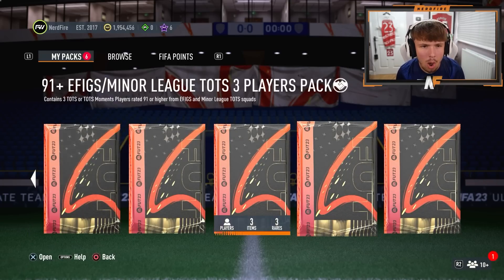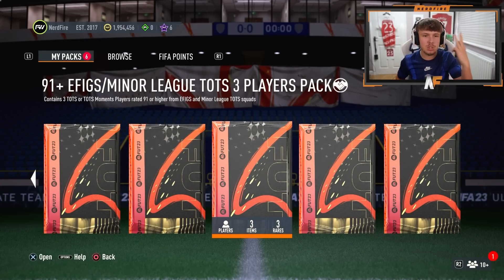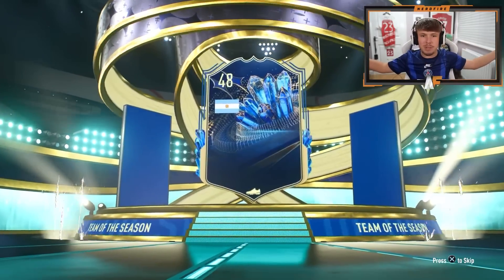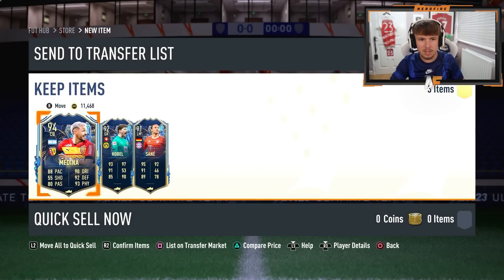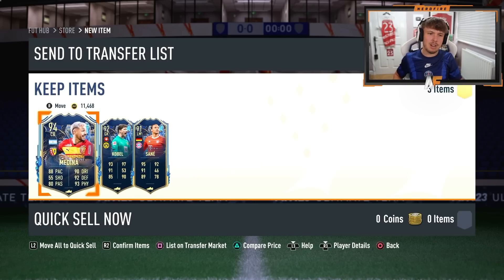Now we've got a lot of the good saved packs here. I've got this Team of the Season one that I'm gonna open up first — this is three Team of the Season tradable from Fut Champs rewards. You'll see the player picks probably later. Argentina center back Medina — I don't think he goes for much. We could still get someone good behind him though — Sane does link to my Neymar, but we'll take it for now.